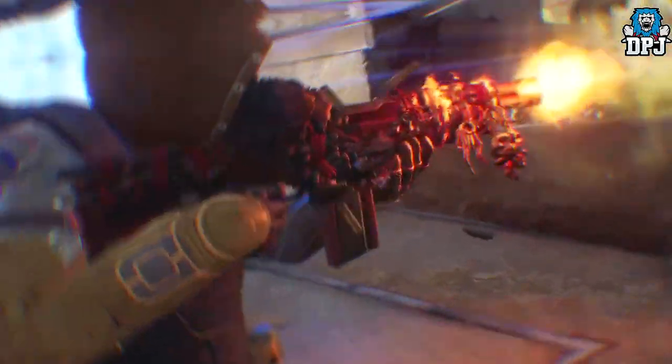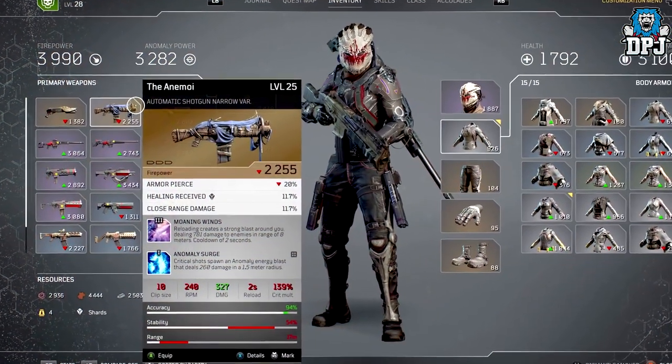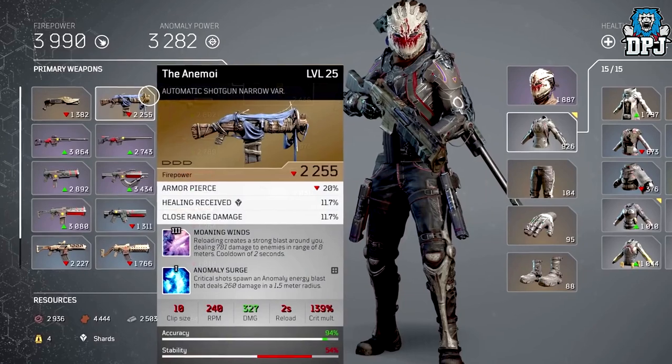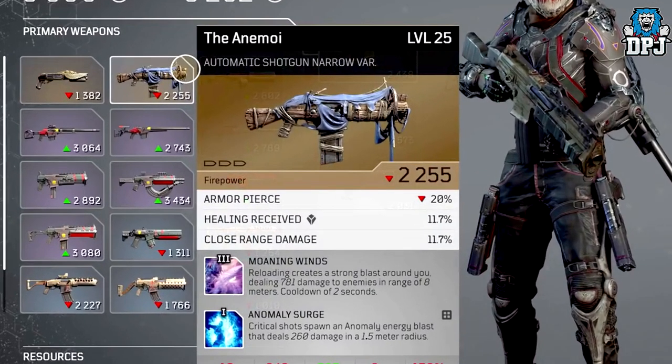Next up we have one I found within gameplay — this is the only image we have of it right now and it's called the Animar. It's a legendary automatic shotgun with narrow fire, and its unique mod is called Morning Winds: reloading creates a strong blast around you dealing damage to enemies within a range of 8 meters. This one has a 2 second cooldown.